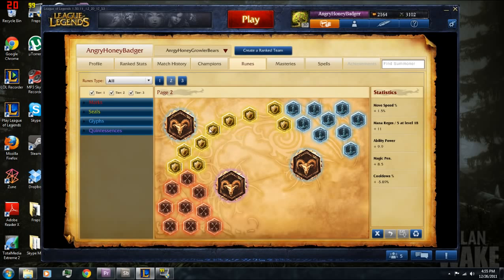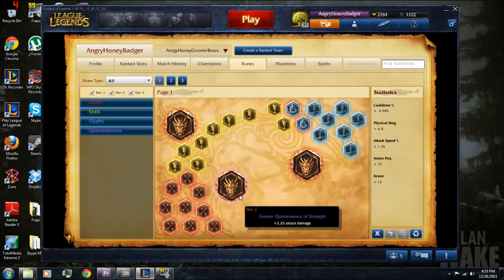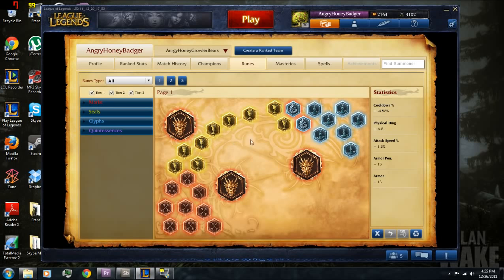For the rune page I use for Gangplank, it's kind of my standard AD carry page: attack damage quintessences, armor penetration marks, armor seals, cooldown glyphs. Realistically I would like to use a full crit chance page — it gives you 20% crit chance when fully loaded, which is very nice for early game. Your parlay is just really going to hurt people when it crits. I got two crits in a row on Mordekaiser and he was at about 100 health after 30 seconds in lane, so a full crit chance page with Gangplank is just where it's at.